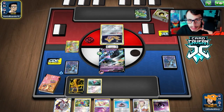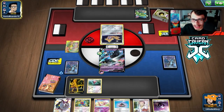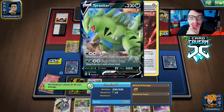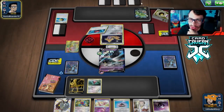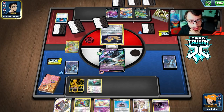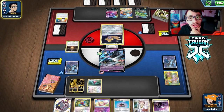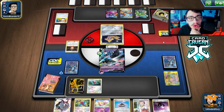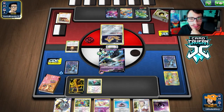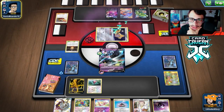Our opponent is using Welder to power up Tyranitar — actually pretty smart. They can do 160 damage but can't one-shot us this turn. They play Houndoom too, so this is a Single Strike Welder deck. They get the net and Jirachi. Best case they don't use Craig's Launch this turn — but they can always kill us next turn anyway. Still no Rare Candy Porygon.